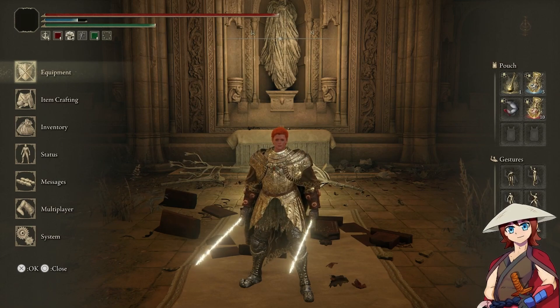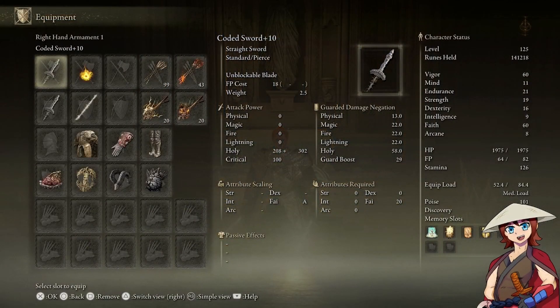I'm going to show off the equipment and the stats. As you can see, I'm rocking 60 vigor, 21 endurance, 19 strength, which will come into play with some of the equipment, 16 dexterity — same for that — and 60 faith.